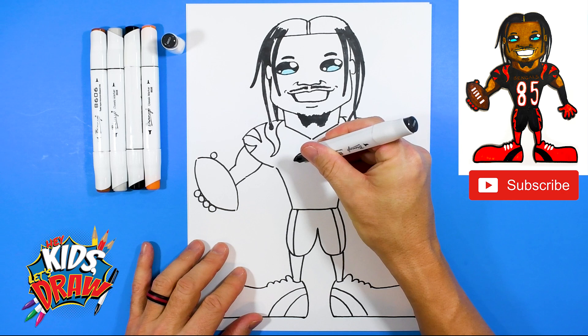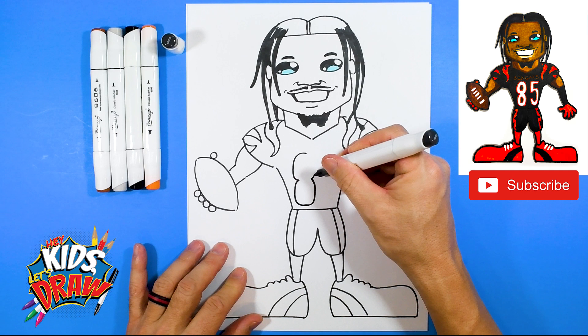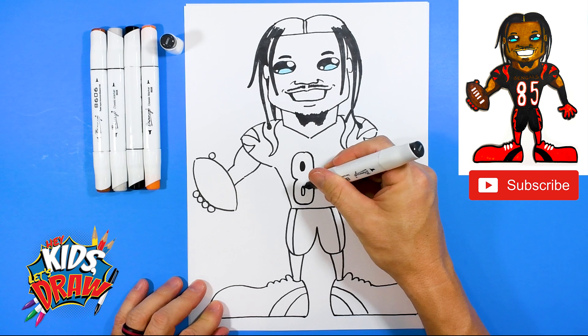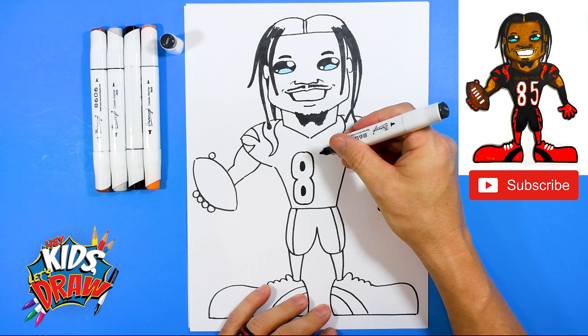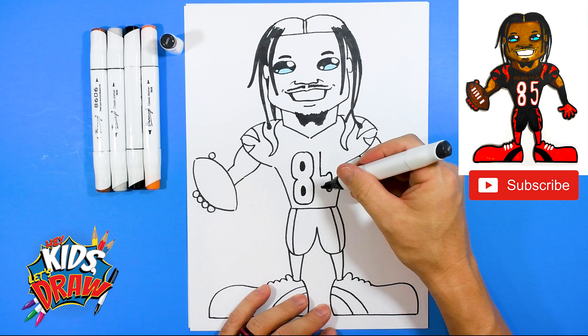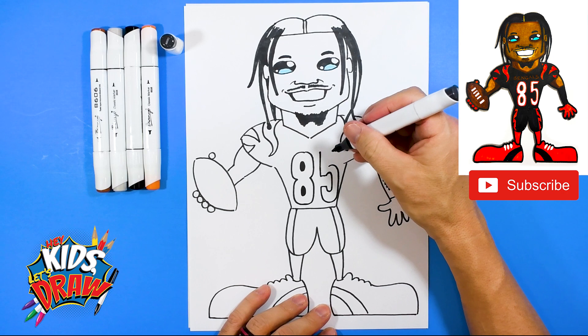Now we're going to do the number 85. The eight is a rounded eight: kind of an oval shape in and an oval shape down, bring it over, up, in, out and connect. Then do an oval shape and fill that in black — oval shape, fill that in black. For the number five: start up by the eight, go down, straight across, curve up, down and up, cross, down, up, angle — angle — and connect.